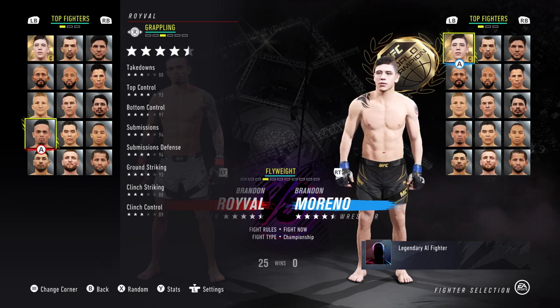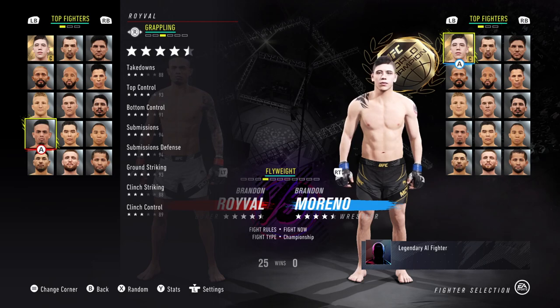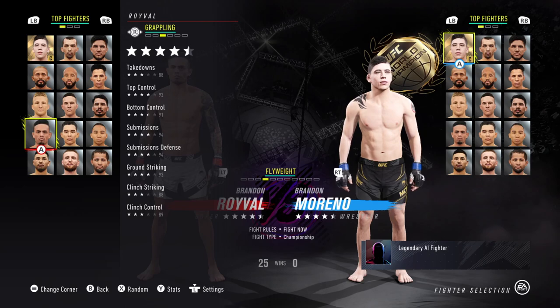Fortunately, he does have 4.5 stars in grappling. Low takedowns, but if you can get on top, maybe with that 93 punch speed you can secure a knockdown. He has 93 top control, 91 bottom control, 94 subs, 94 sub defense. Along with that, he has a pretty good 93 ground striking, so if you secure a knockdown you can get the finish or do lots of damage posting up in a dominant position. Poor clinch striking and poor clinch control.